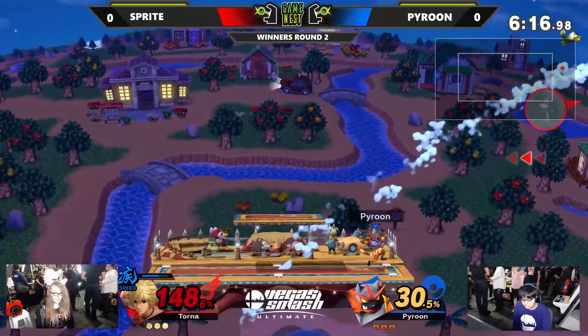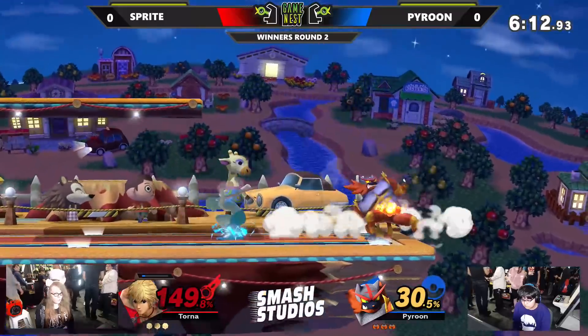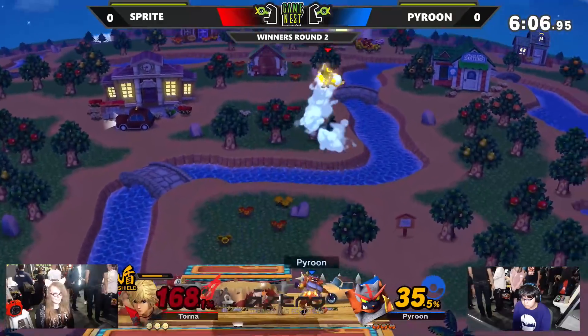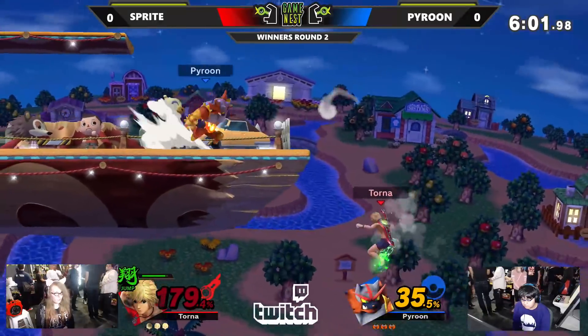Back throw — this is going to hurt, but it's not going to kill yet. Sprite finally back on stage, but not for long though. Shield Monado Art on deck, but it is expired.